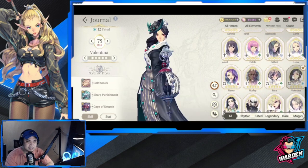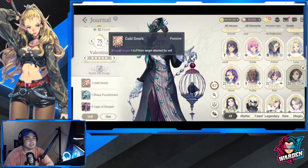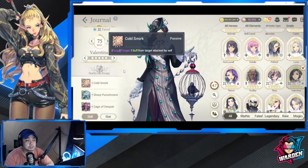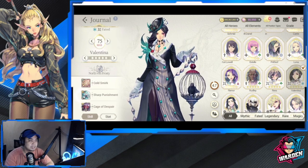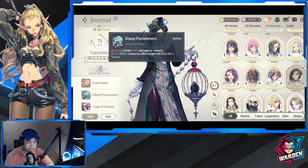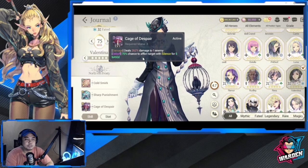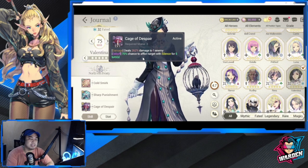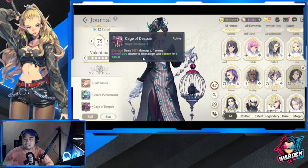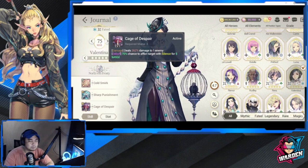Next is Valentina — she's not bad either. She has a skill that purges one buff from the target, an automatic debuff from her passive, deals damage, inflicts Taunt for three turns, and also has Silence. A lot of debuffs. Combined with Shufraken, especially if you have someone who can give AoE debuffs, this is going to be a really good nation.